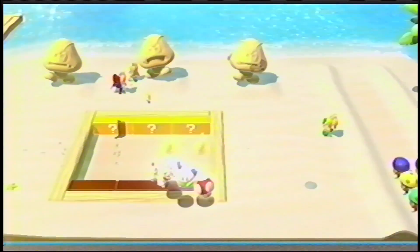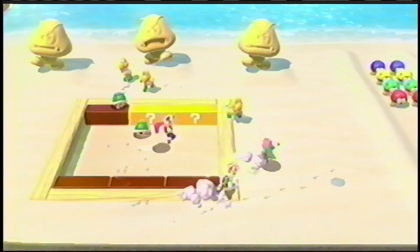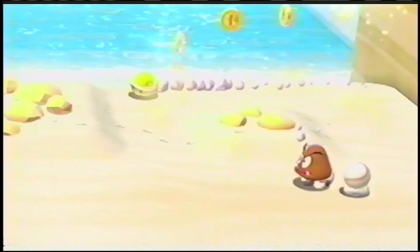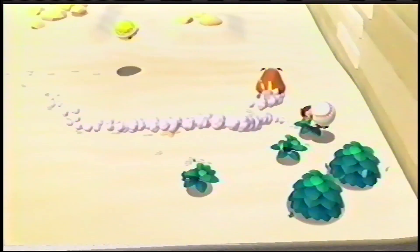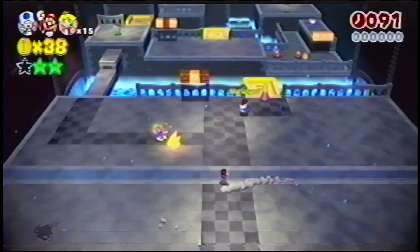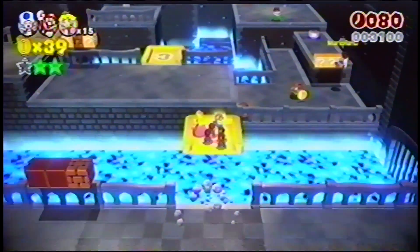Get ready for even more exciting new power-ups in Water World. Grab a boomerang flower to wear a boomerang brother's suit. Learn how it works differently from throwing fireballs. Watch out — Luigi is spinning around in a gold coin shell. And look, Princess Toadstool has become a Goomba! Don't worry, this power-up is just for fun, but make sure your friends don't stop you. In this level, it's a race to collect green stars before time is up. If you were playing alone, you would need to rely on cherry clones to move these platforms, but if you cooperate with your friends, you can move them together.